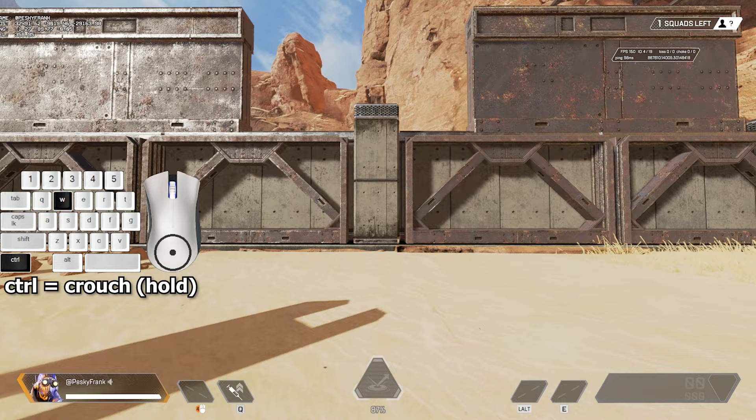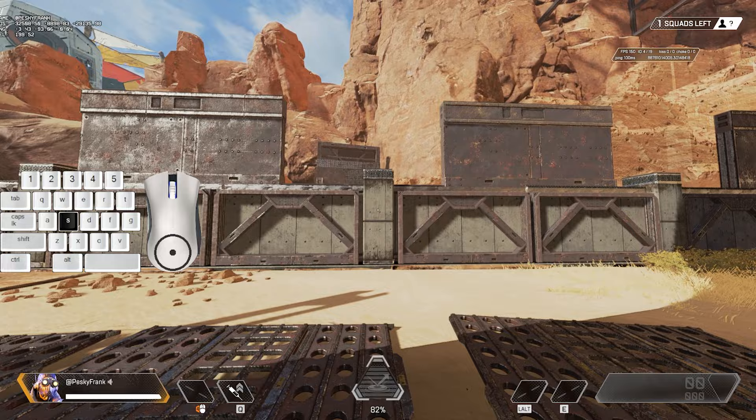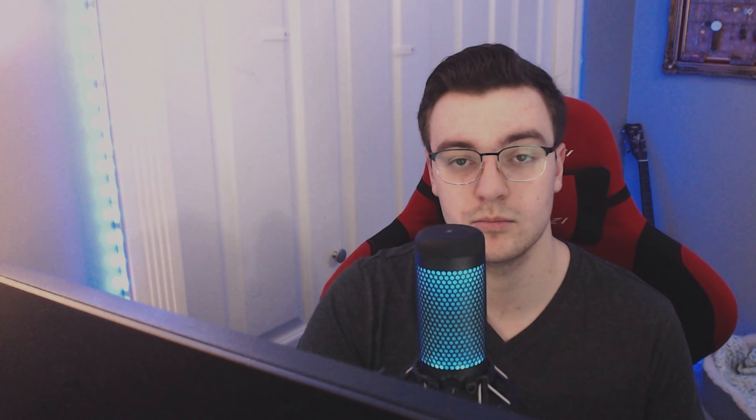Two tips for making the wall jump easier. Tip one: make sure you're letting go of all your inputs — this is the most common mistake. Tip two: bind scroll wheel down to jump. This makes the jump ten times more consistent because it's like hitting your spacebar twenty times per second.